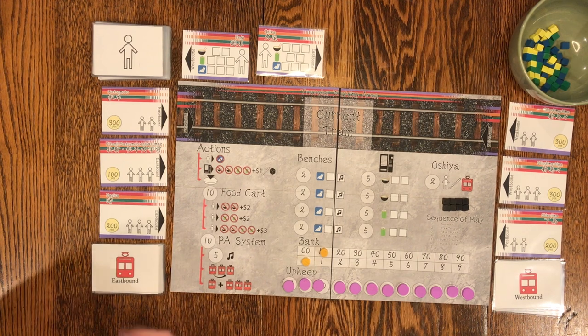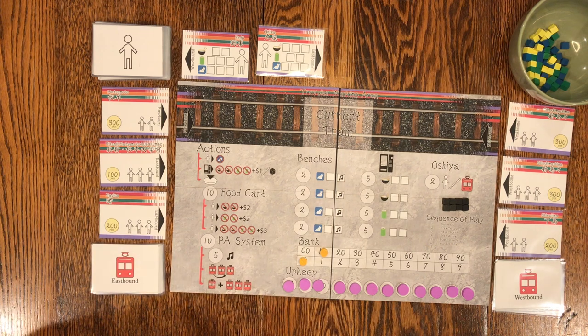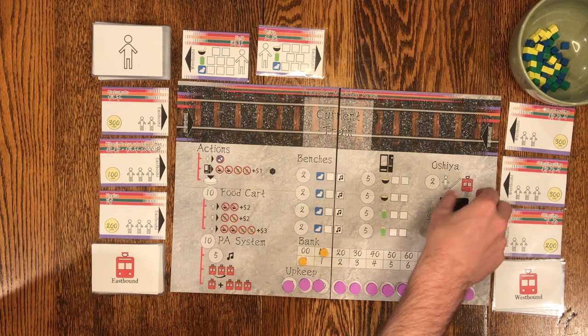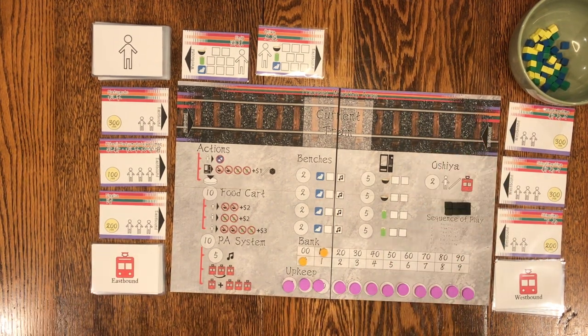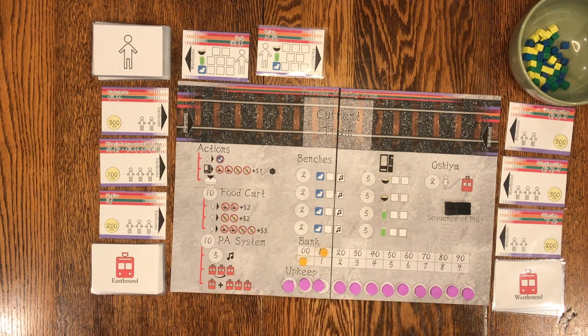There are two ways you can lose the game. First, if you ever have to spend money from the bank and you are unable to do so, you lose — you've gone bankrupt. The second way involves these black cubes. If you ever have to add a black cube to this cup and there's not one to add, you lose. Essentially, these black cubes represent really bad reputation locally — people are upset and have left the station making bad reputation.